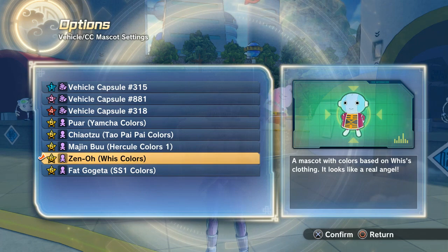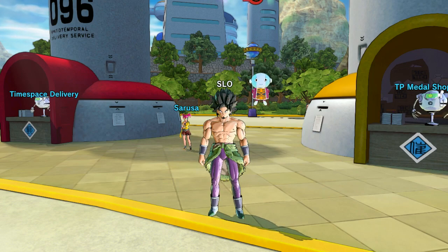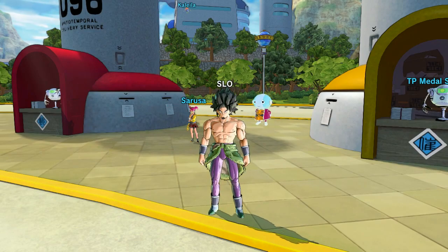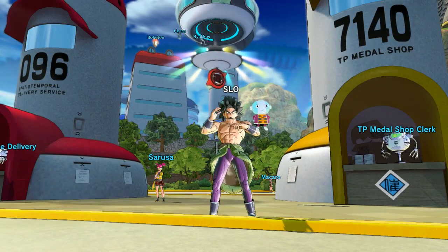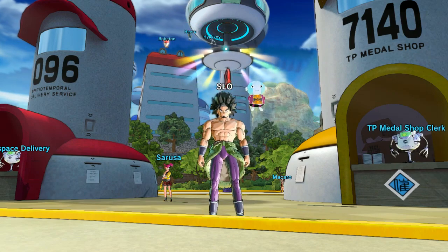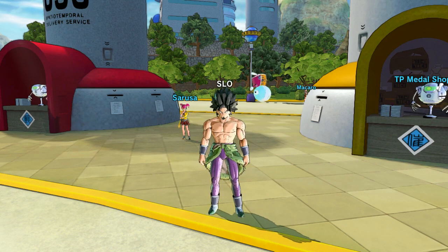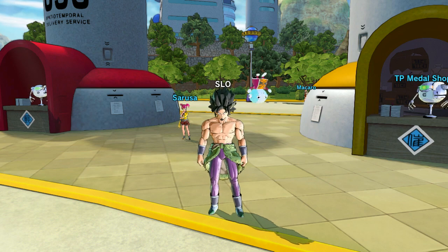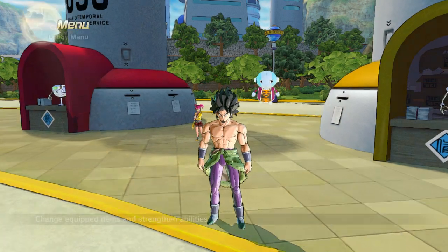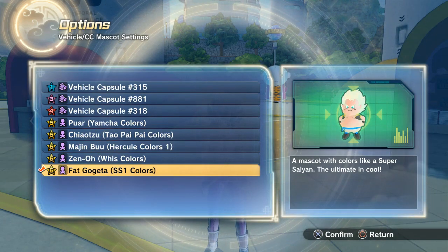Here's Zeno — the mighty Zeno! 'Hi Goku, hi SLO!' Looks like he's exactly what I've always wanted in this game, and now we finally got this little guy. Anybody that's been wanting the Omni King — we got him! He just kind of flies around you observing you as always, then he goes upside down. There's his little idle animation. I think there's also a Grand Priest costume at some point.